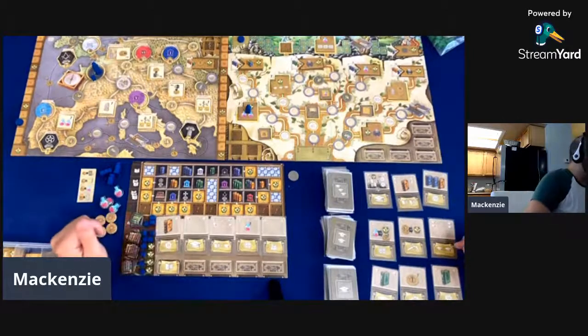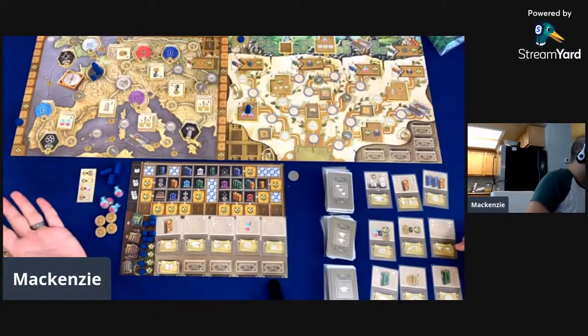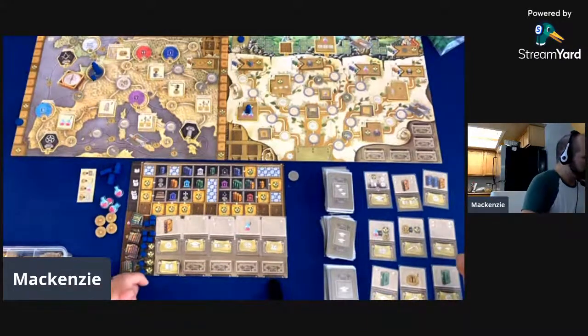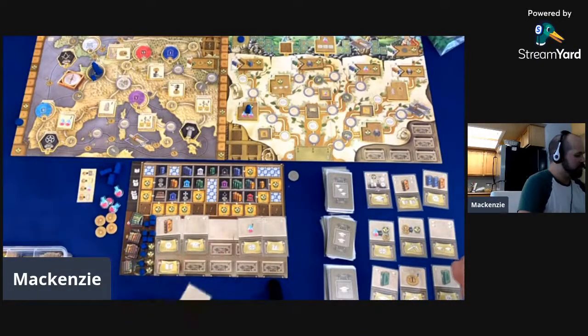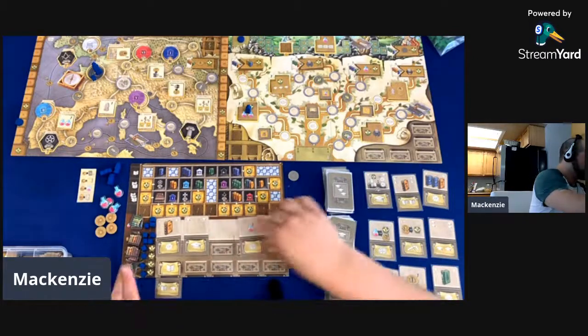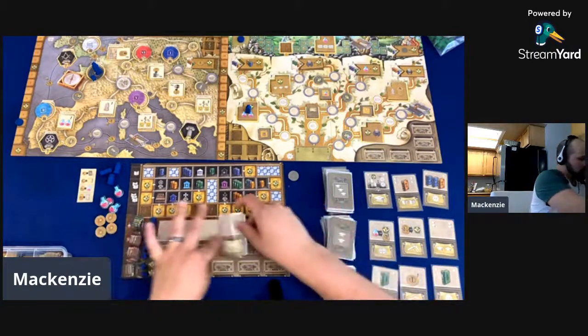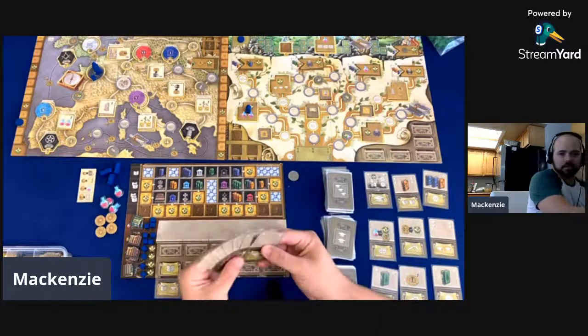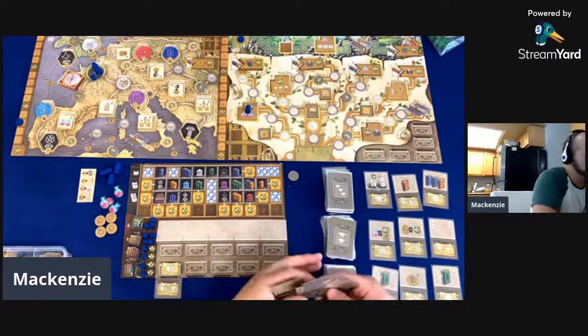The last thing we do is look at our income — nothing this round. Then we're going to take one of these cards and slide it under to form our engine. Having this multipurpose card — either a book or a hat — down here seems very strong. We get lots of engine building, which I think is super awesome. That's that — let's jump to the next round.